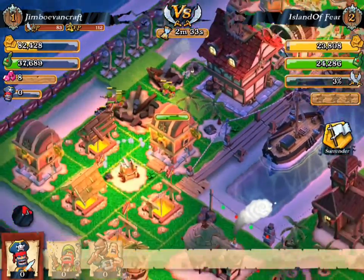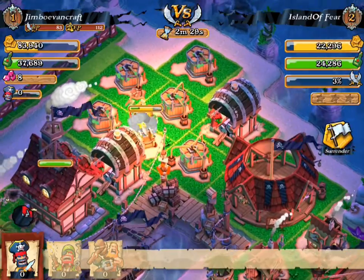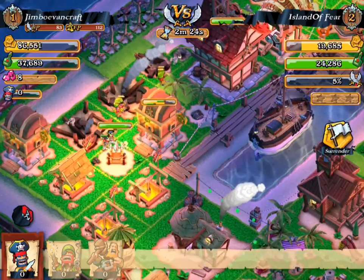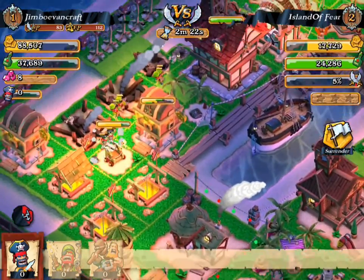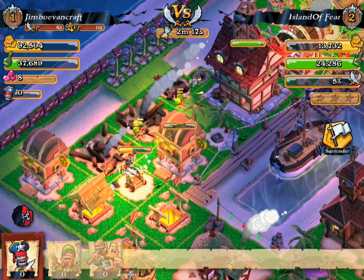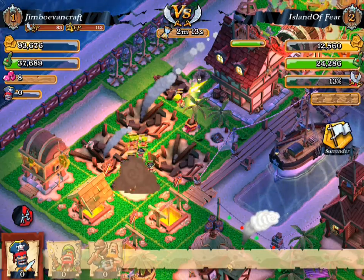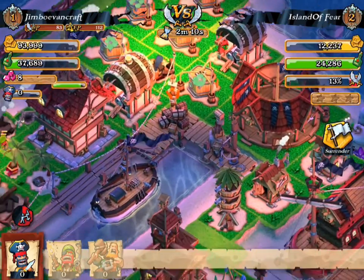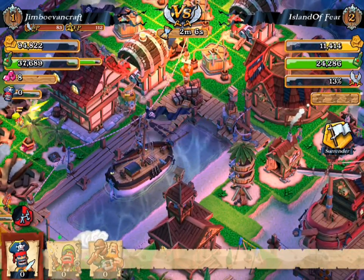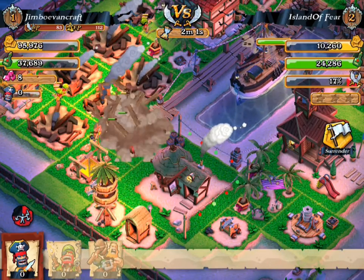These troops are coming and attacking that cannon over there. We are losing a few down here but those troops should be coming back soon. They're attacking the cannon, which is awesome — after we get rid of the cannon we should be good. Those guys are attacking the gold storage and now they're turning that way. Perfect — saved a pirate, which was awesome. Now these guys are going to go ahead and attack that pirate boat right over there first, and then they'll probably go for that structure very soon after.